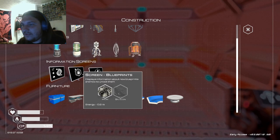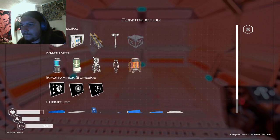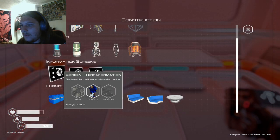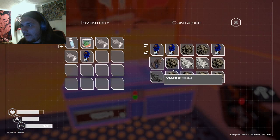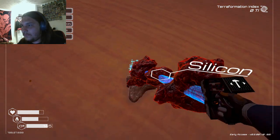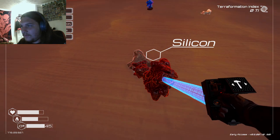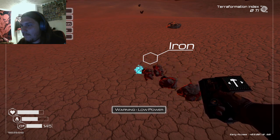It's getting to be almost the end of the day. We don't have any fabric. So iron and silicone — we need all the stuff. Magnesium, iron, silicone, magnesium — we need iron, silicone, and magnesium. Silicone. Iron. It's ice. Silicone. Silicone. Silicone. Iron. Iron.